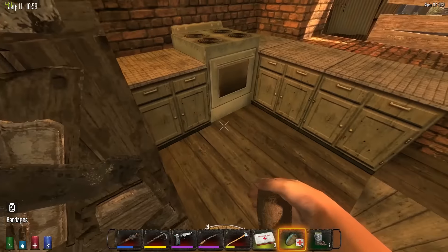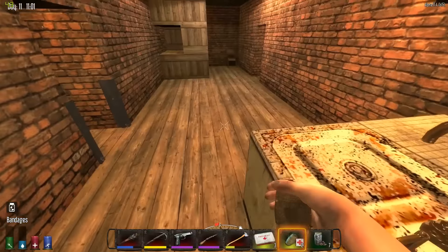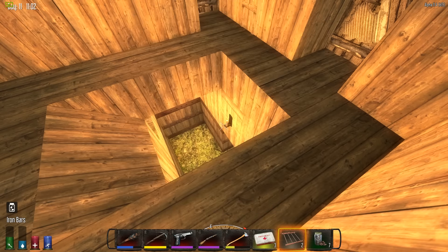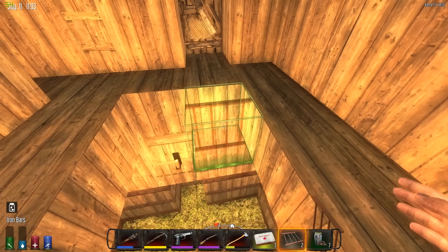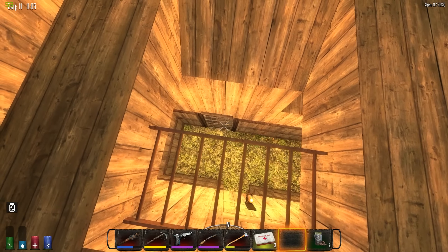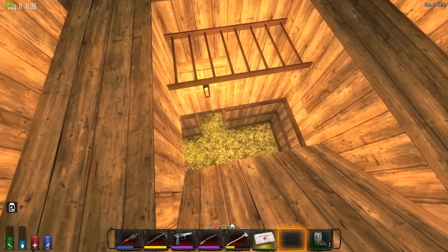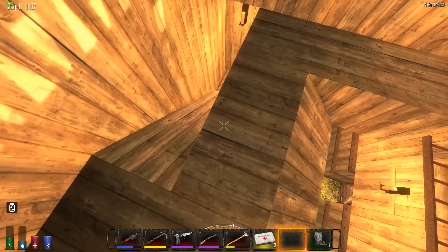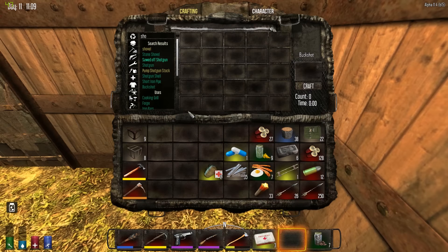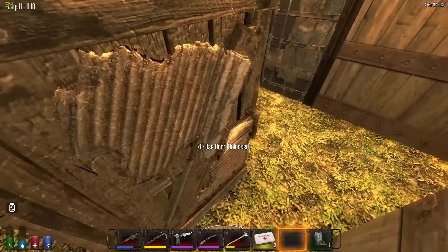I'm going to grab these iron bars and you'll see why real quick. Let's head down and outside. I wanted to put those bars right there because we'll still be able to shoot the crossbow, but hopefully if we're right here we can still shoot at them while the space where we can actually fall is much smaller. So now we can shoot at them if they start crowding like crazy. Maybe we should even put some reinforced metal siding on here - oh, I don't have any scrap iron on me. We'll do that later.